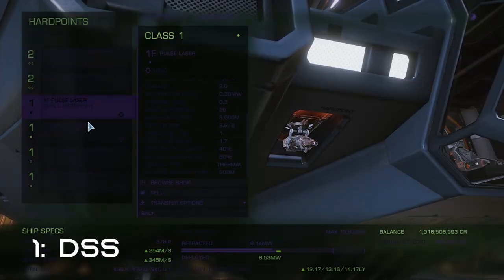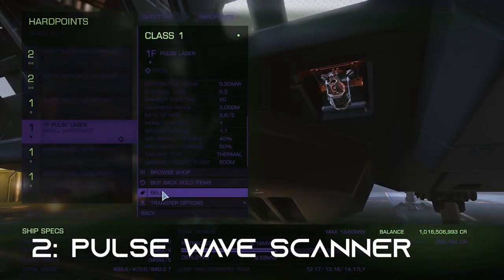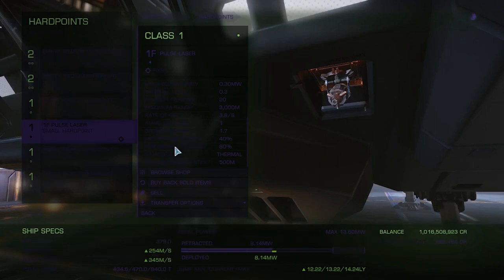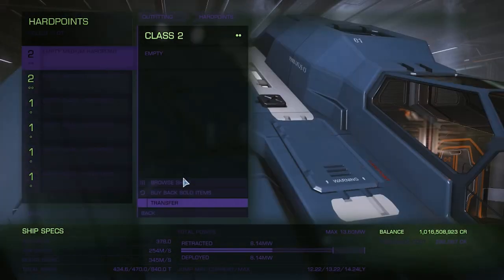Today we're going after void opals in the Boran system. Number two: pulse wave scanner. This is the piece of technology which will light up potential rocks for us to crack, but it's not infallible. You will get a lot of false positives. We'll talk more about the tips to spot the real ones later on.